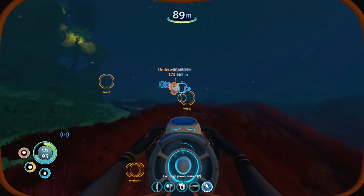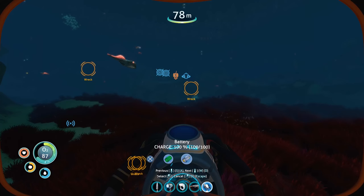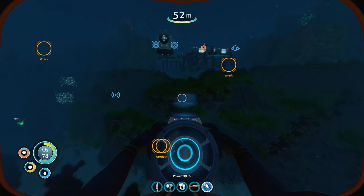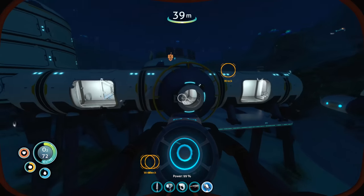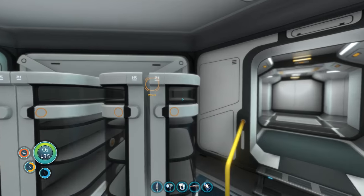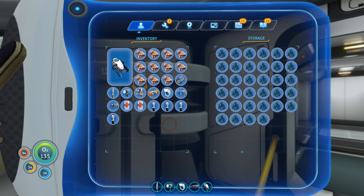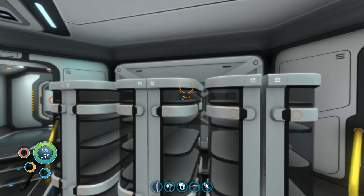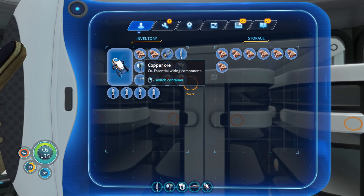Let's drop off some trash, make some more batteries, and go explore more wreck sites. Let me exchange for a fresh battery. I do keep dead batteries in case I can use the charger once it's crafted. We have two out of three for the modification station — very happy about that. We have a lot of copper — just need to combine that with two acid mushrooms to make more batteries. Let me grab some water and salt, then go check on the plants upstairs.